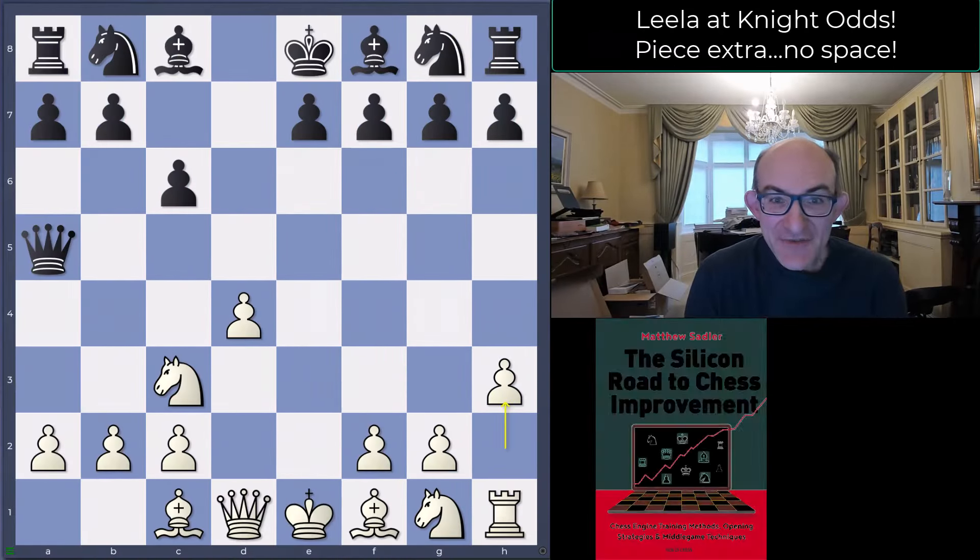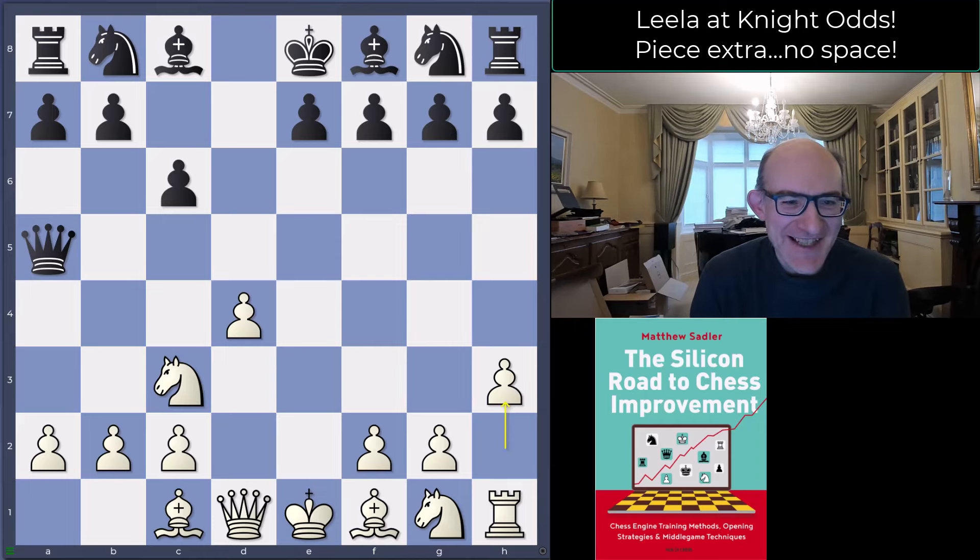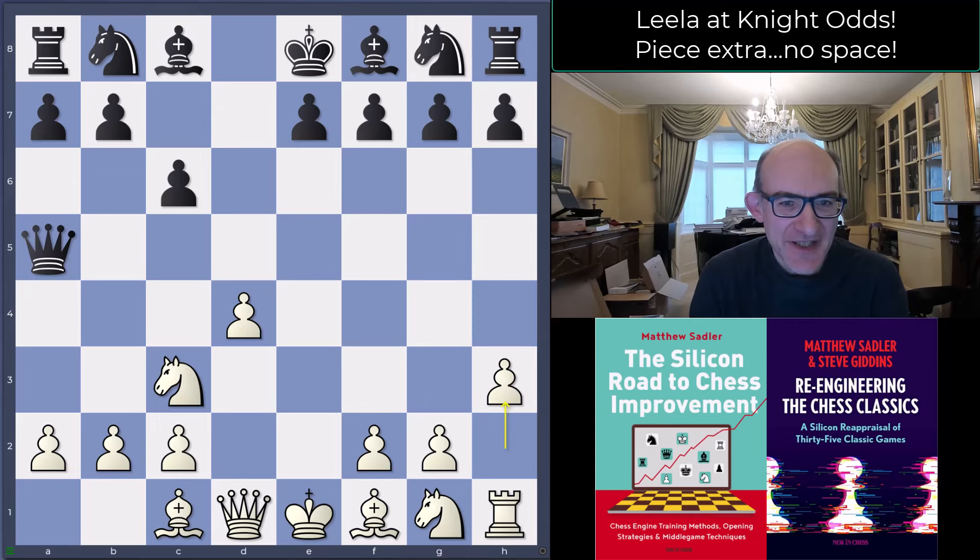Hello everyone and welcome to this video in our great engine game series, our Leela series. I'm Grandmaster Matthew Sadler and we're continuing our look at Leela playing at odds — this time rook odds. It's a continuation of the series played against a 2750-2800 bullet and blitz player at blitz three minutes plus two seconds. Leela is a rook down, yet somehow it just does a positional squeeze and black's position eventually just cracks open. Really impressive.